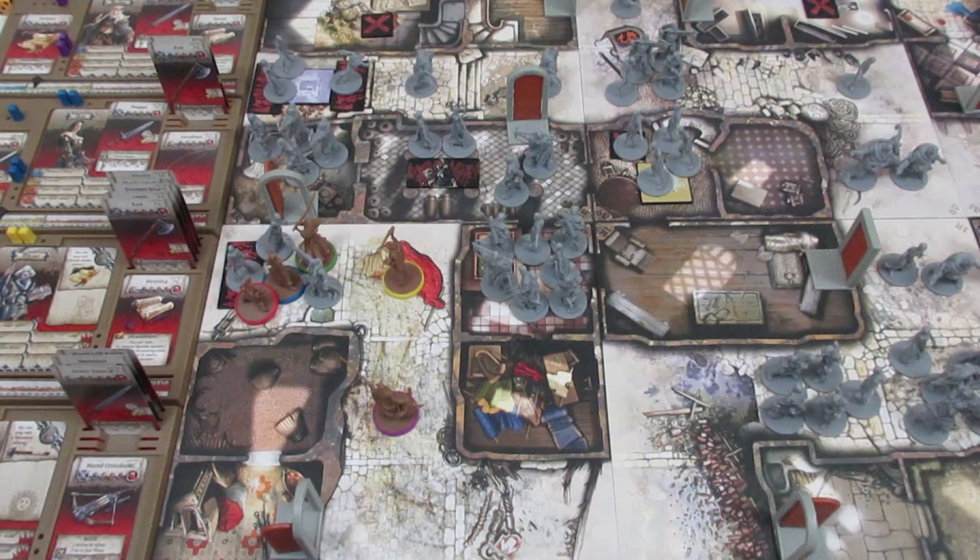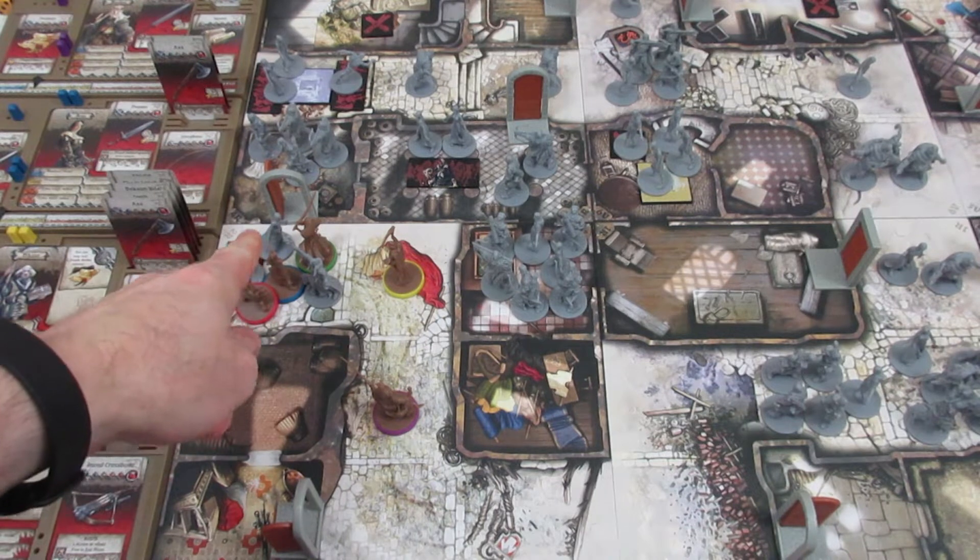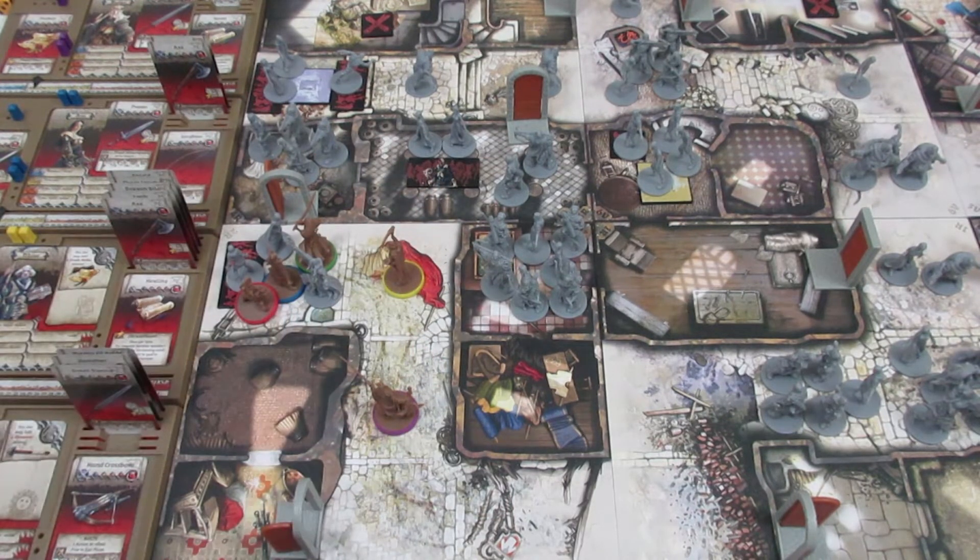Welcome back to Zombicide Black Plague. We're doing Quest 7 Dead Trail. We've popped open a door and we've got a mass of Deadeye Walkers. We only have one Deadeye Walker left in the pool, so we do not want them to activate again. We're gonna have to start slaughtering them right here.